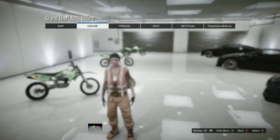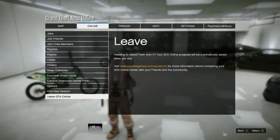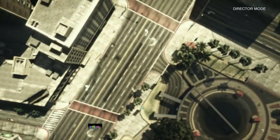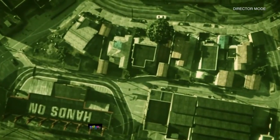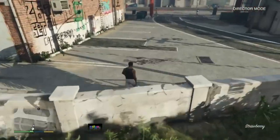Once everything is delivered and you've got all the text notifications, press pause, go to the Online tab, and hit Leave GTA Online. You'll still have the DM tag — it should always come back once you get into a session. Loading into story mode now, and you can see the DM tag came back.